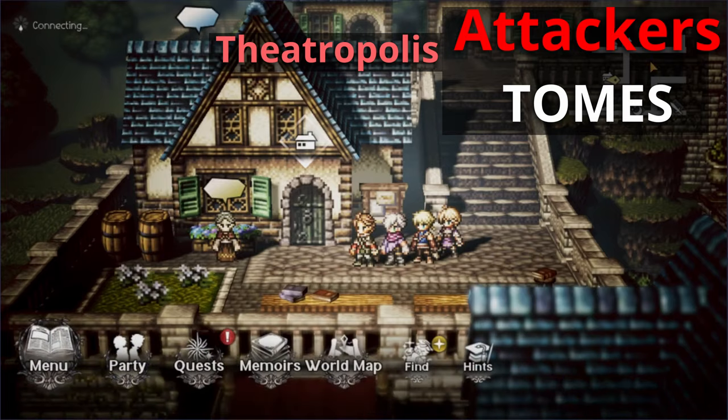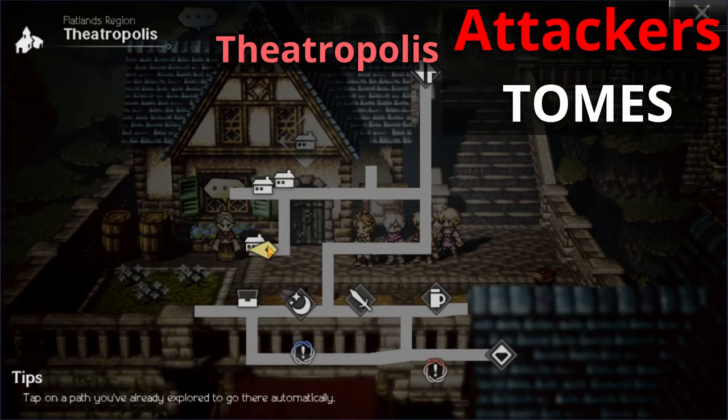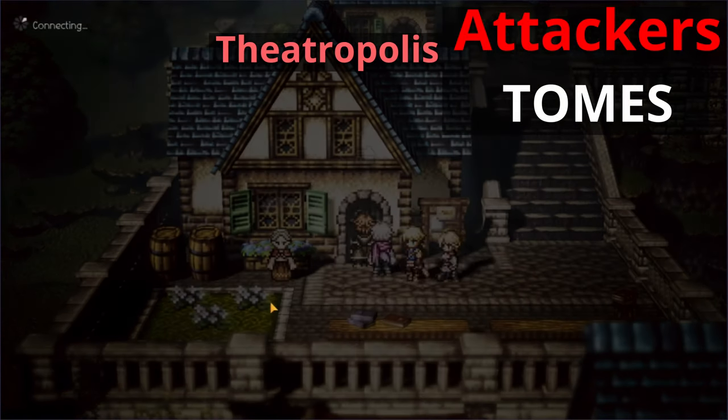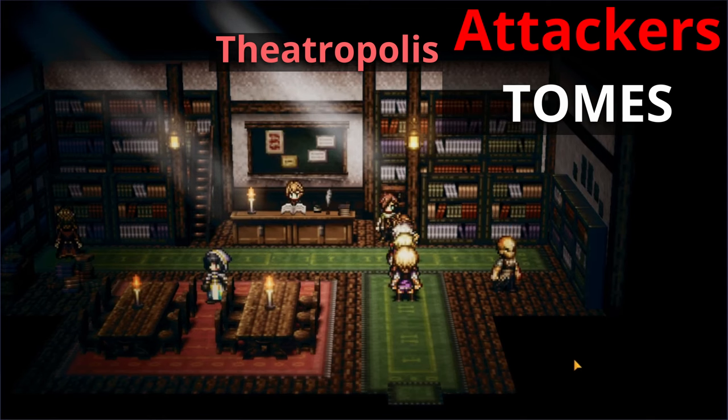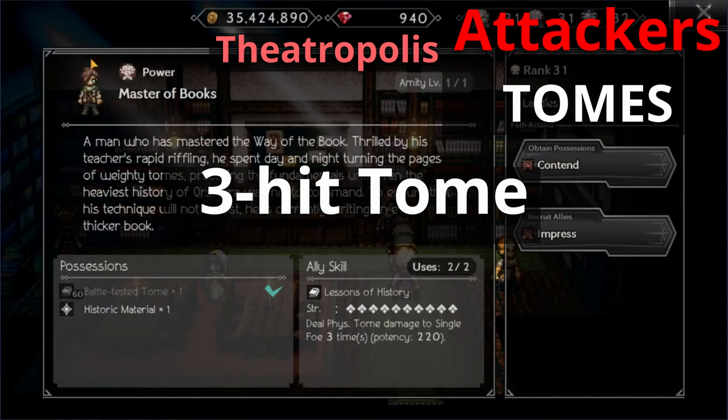Continuing with tomes, you can head over to Dishra Polis, then to the westernmost house — the second house at the bottom of the map. Go into a library-like setting and you'll see a familiar face. This guy is the Master of Books. He's also the one that has the battle test of tomes. Sadly, currently in the game he's the only ally that has access to a three hit tome attack.